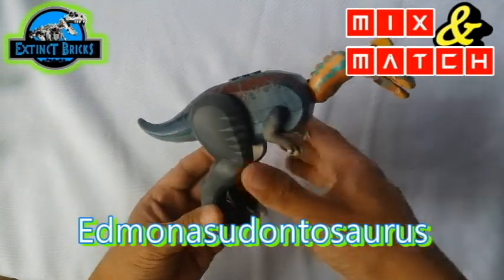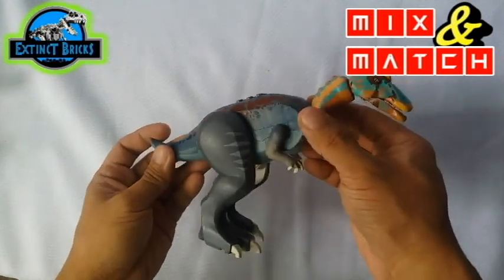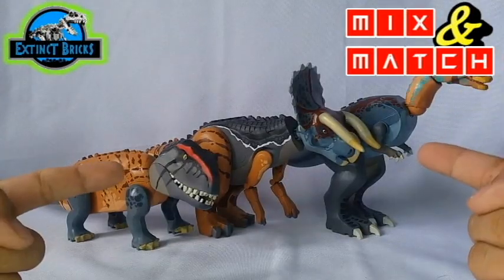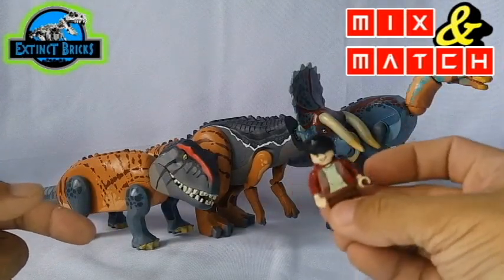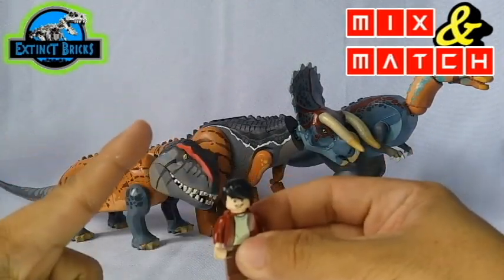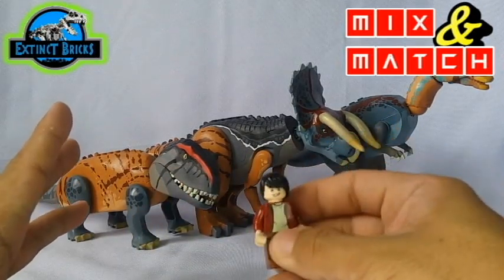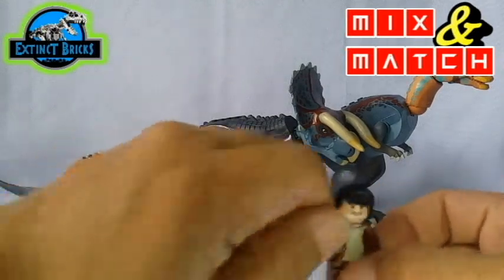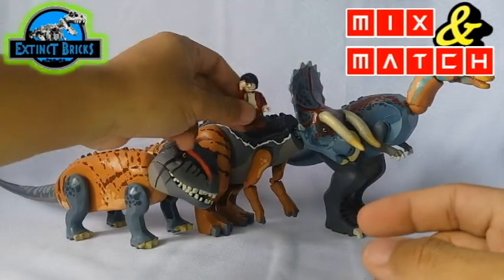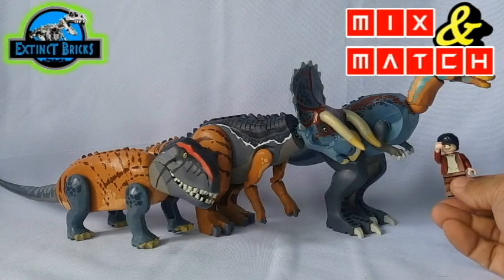So let's bring them all up together and let's see how they look. And here are all 3 genetically hybrid dinosaurs by GCL and me, of course. So we have all 3, but let's mix and match further. Maybe we can start with the Carcharomondoceratops first, then the Nasurodontomontosaurus, and lastly the Edmontosaurus.